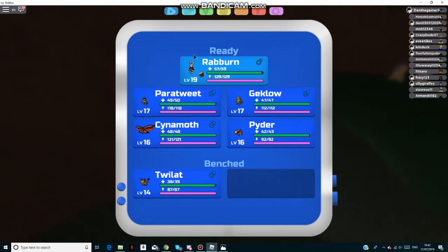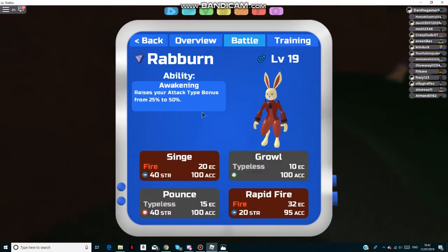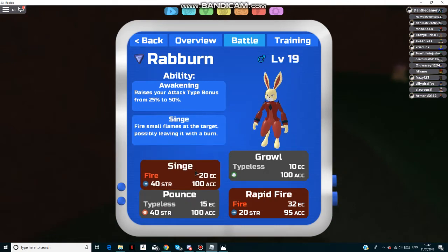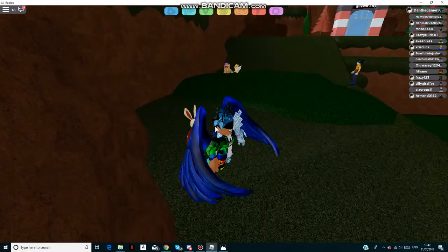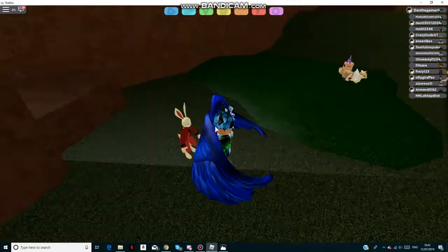The ready spot is the one that's kind of like poking up — mine is Robin. You want to click on that, go to the battle menu, and put your most powerful attack move first. Mine is Singe. Make sure it is an attack move, because if it's something like a defense boost or something like that, it won't work.